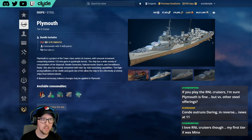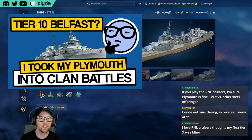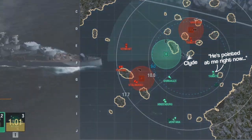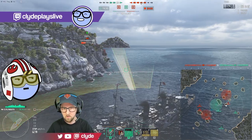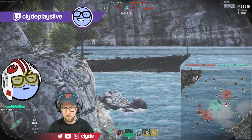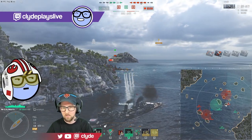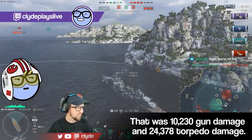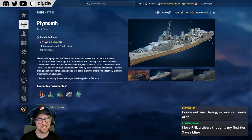Plymouth is great if you like Edinburgh, Belfast, or even Minotaur — it's similar enough in play style to those. Unlike a radar Minotaur where you have to give up your smoke, you don't have to do that on Plymouth. It's really powerful in the hands of somebody reasonably comfortable with that kind of gameplay. I don't see it in competitive modes very often — when people take it into things like clan battles it's often a flex pick. If you don't like light British cruiser play, you're going to hate Plymouth, but if you do, it could be a really fun ship.